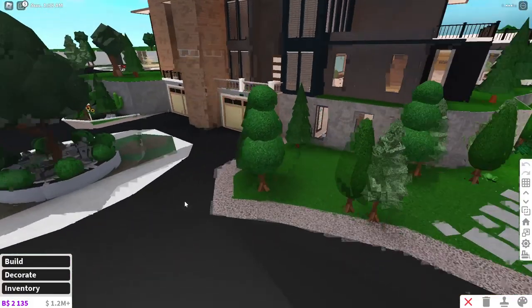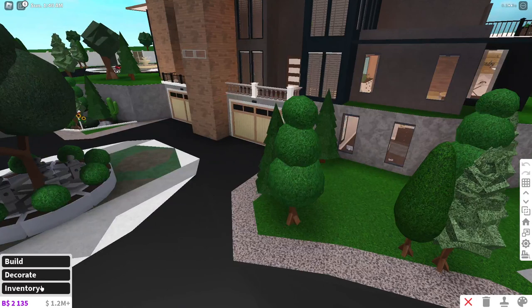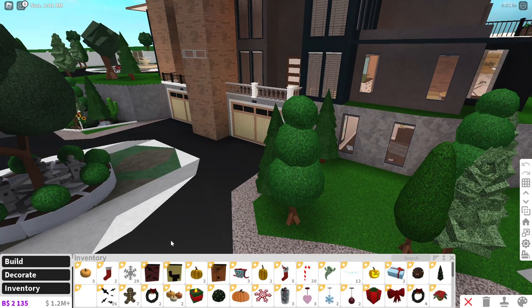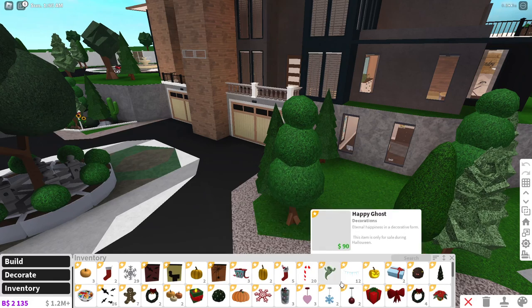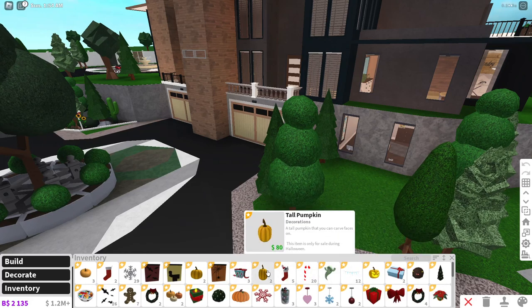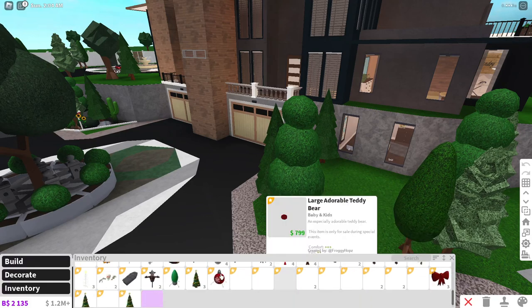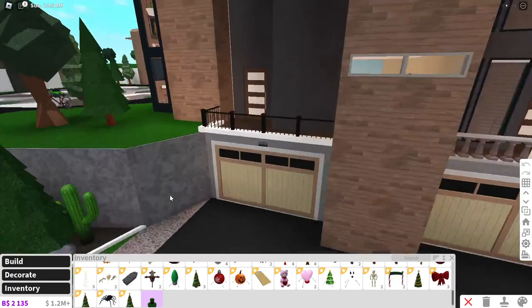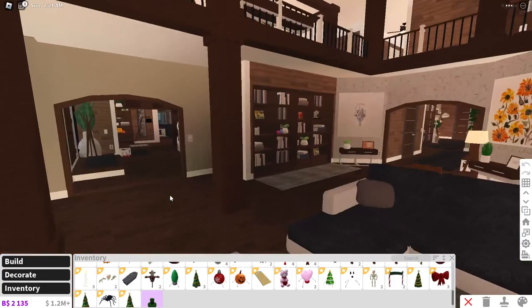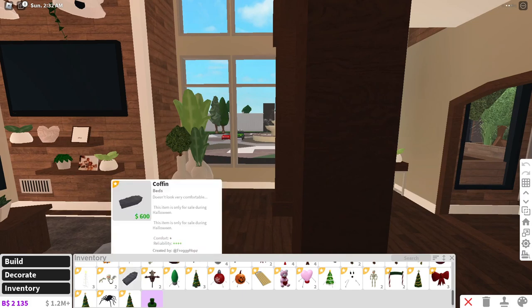So now we're in build mode and you can see I have this open — it's daytime. We'll go into our inventory. So here we already have some window decals, the spooky ghosts, some pumpkins, as well as some bushes. We can really just do anything we want. I'm going to start with the living room real quick.